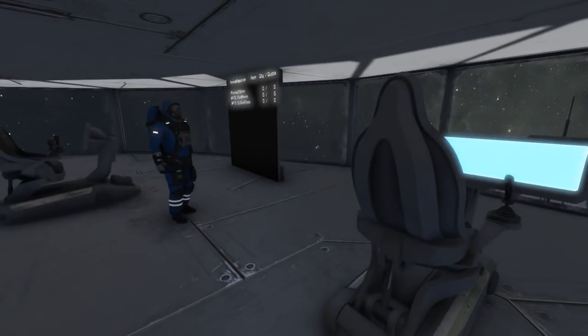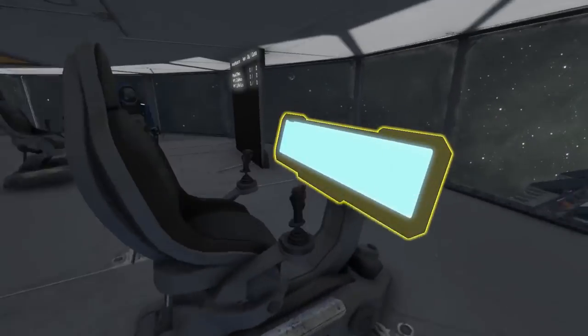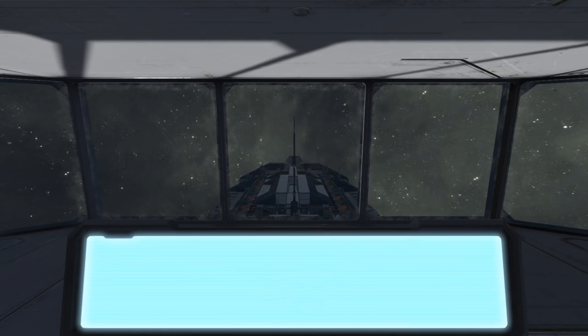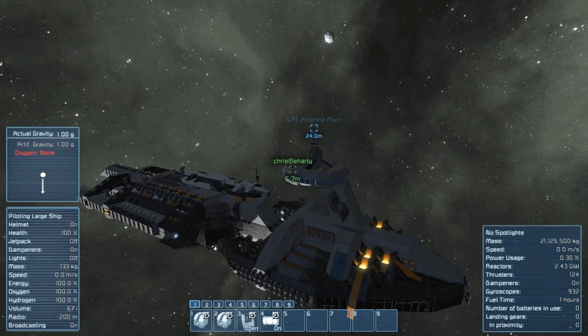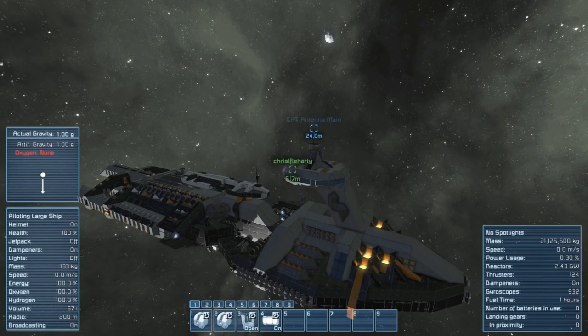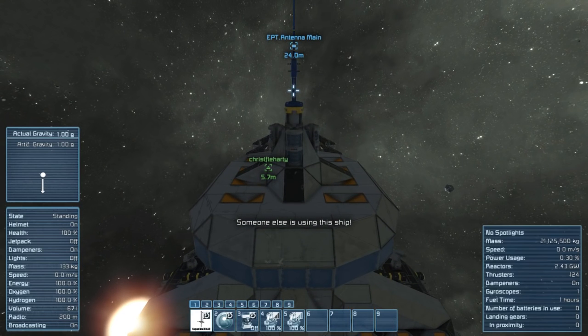We haven't even looked at those guns yet. Once you get in the main cockpit, there should be controls for the bottom and top turrets — these are remote control blocks. There is a gyro on each one of the turrets, strategically placed, and it's on two rotors that are basically controlled by that gyro and remote control on the turret.